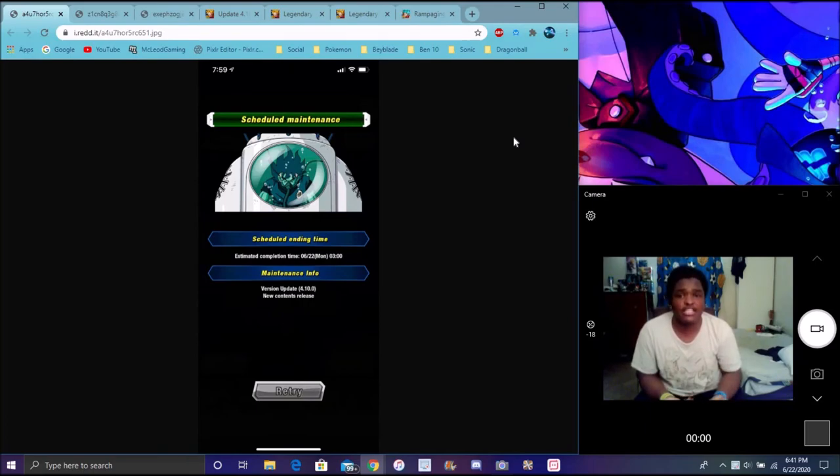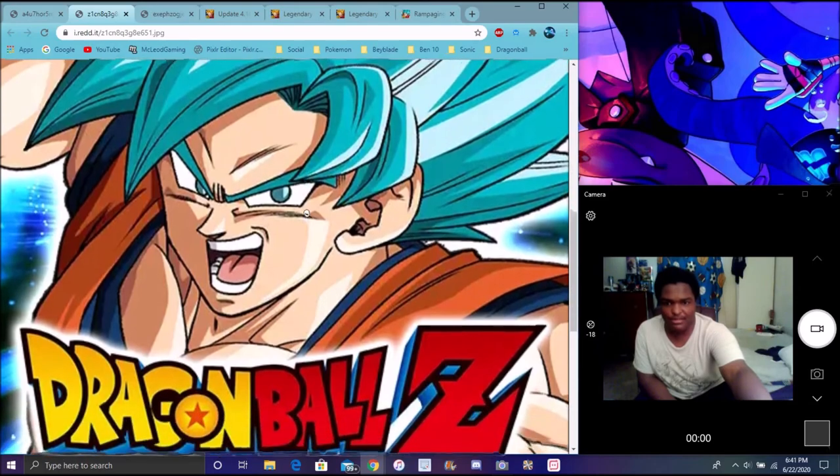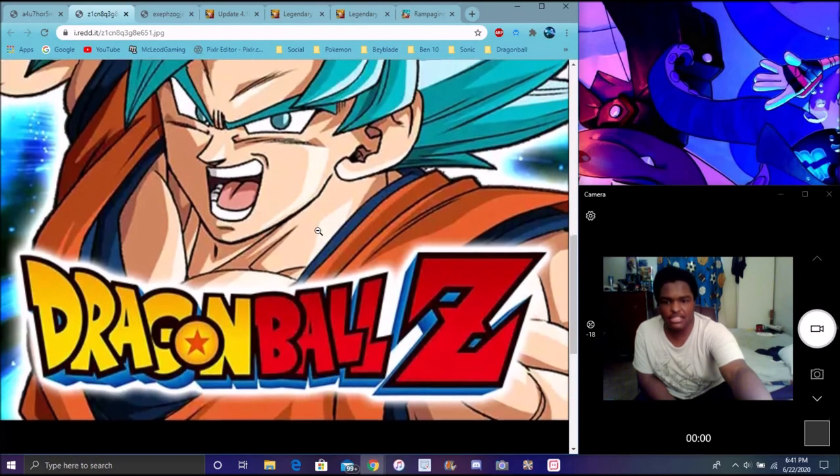We've got some new stuff for Global — a new update is live in the game. Global DX had maintenance, and of course it's up now. I'm going to go over everything really quick. Again, this video shouldn't take that long, but we have a new app icon update. I'm not going to zoom in that much. Yeah, we've got a new app icon update — looks nice, looks great.